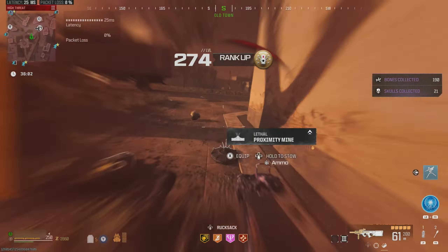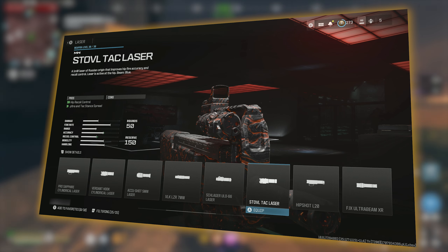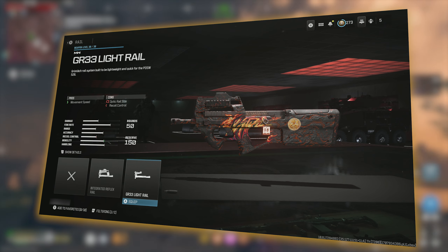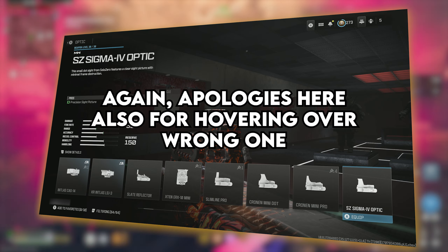Here are the attachments: the 18.75 Cloak 90 barrel, the Stovl attack laser, the VX Pineapple underbarrel, the GR33 light rail, and the Cronin Mini Pro Optic.